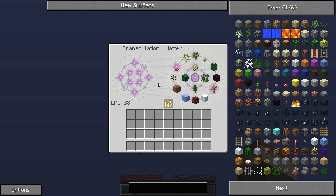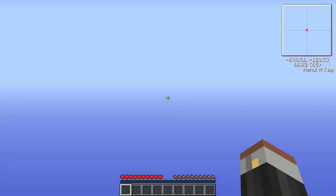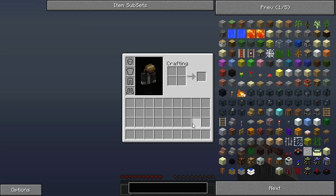So what do we have here? This is the transmutation table — I'll get into more detail later. But just a quick go through: each item in Minecraft has an EMC, which stands for Energy Matter Currency. And as you can see, I start with absolutely nothing.